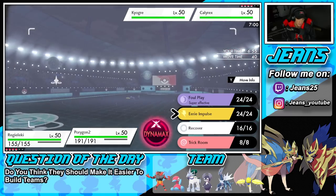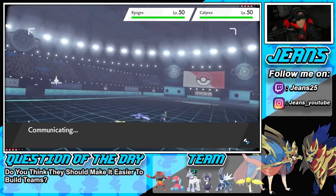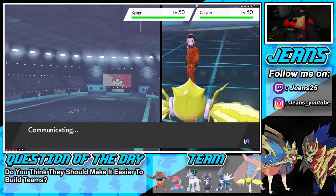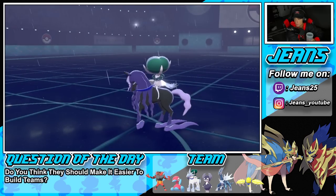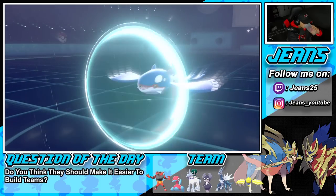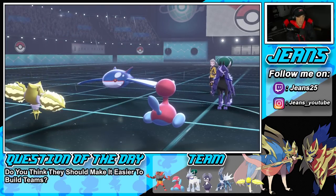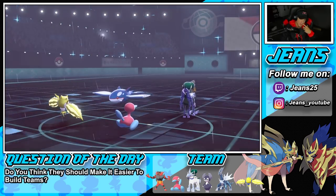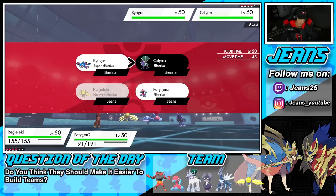He just Protects with Calyrex — we're thriving. I don't think Origin Pulse takes us out either. He double Protects — cool, thank you for the free Trick Room. Now I'll use my Focus Sash turn and Bolt Switch out of there, and I can Foul Play on top of this. Actually he double protected, which did work rather well for him since those Pokemon are going to get off some shots.